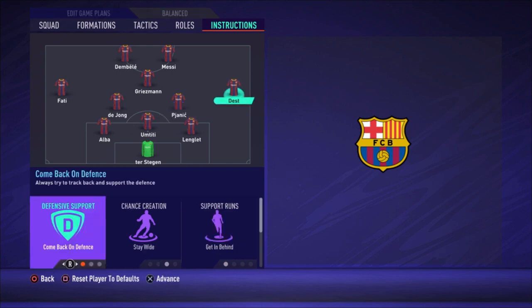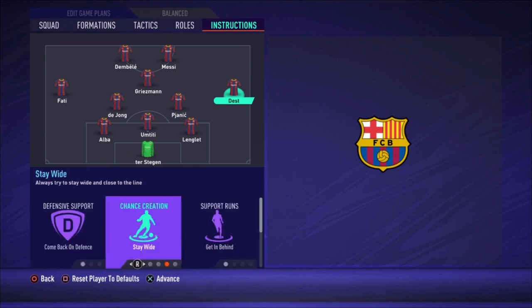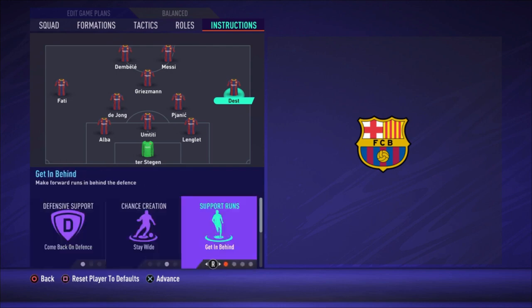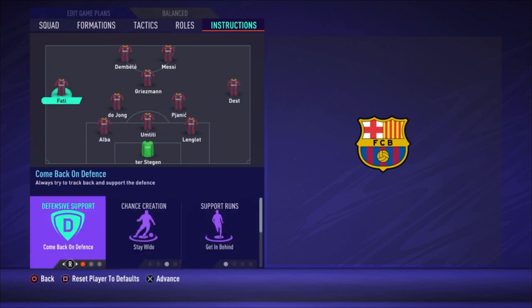Then we have Dest — come back on defense, really important, stay wide, and get in behind. You want him to stay wide because if he comes inside the field too, there's way too much congestion in the center and no space to pass the ball around. So stay wide is really important. Come back on defense so he returns when you lose the ball, and get in behind so he makes the runs when you have the ball. They are covering lots of meters in a match. Same for Fati — come back on defense, stay wide, get in behind.